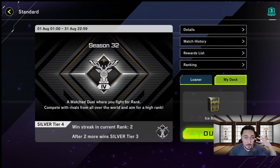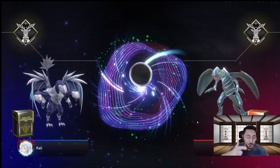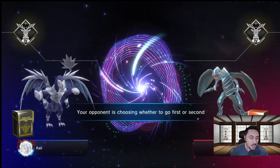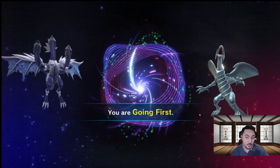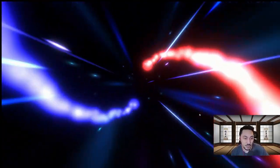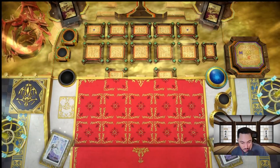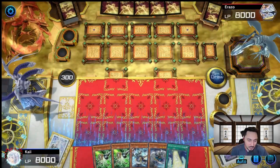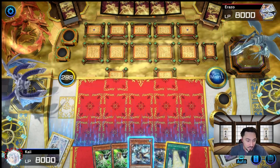On to Game 3. So far we've had one OTK and one rage quit — let's see how this ends. This looks like a Blue-Eyes Nostalgia deck. We are going to go first — thank you. Let's draw a nice hand. That hand is okay: we have Gorgeous and Freezing Chains already.